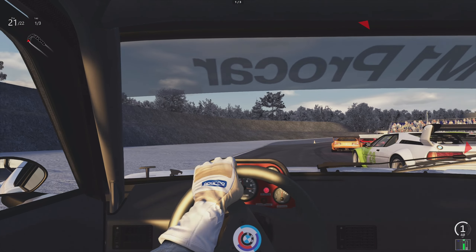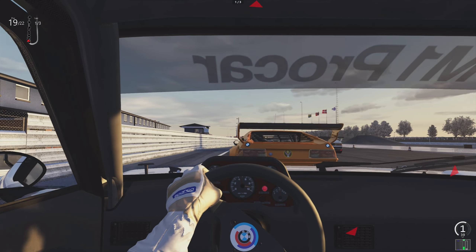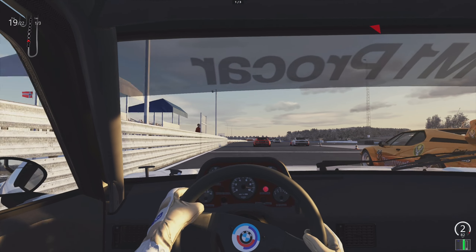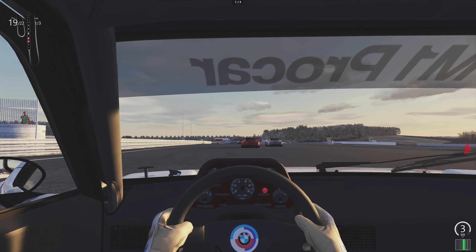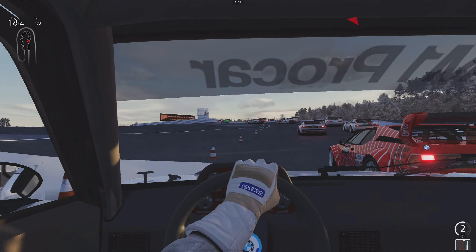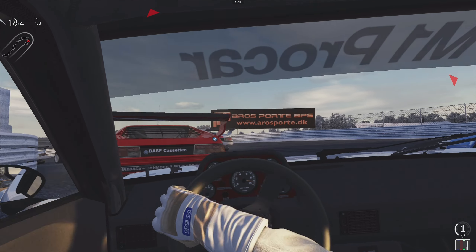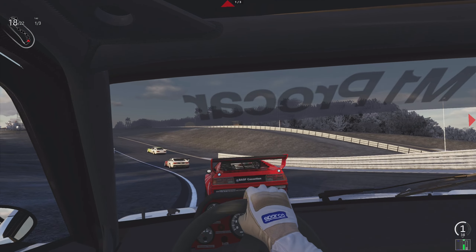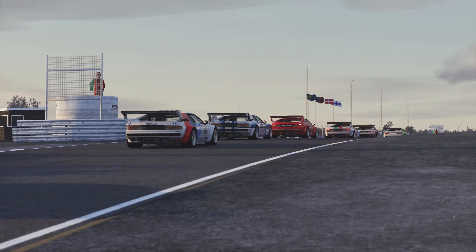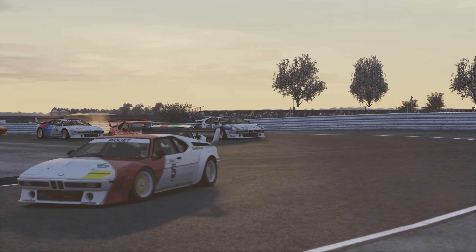So we're going to try to work our way around the outside here at the start of this race — just three laps. The paint schemes are also custom and I've linked them in the video description as well; you can download them off the Race Department. This track has a lot of elevation changes. It's a short track, a club circuit — it actually was a driver's or lorry training facility back in the day. But really a high quality track here.